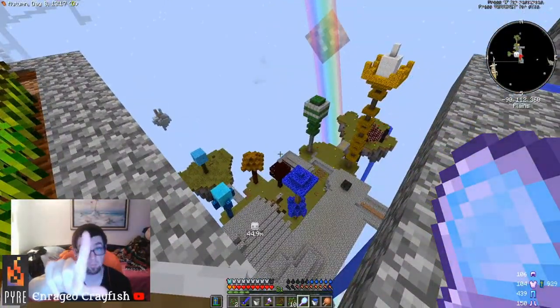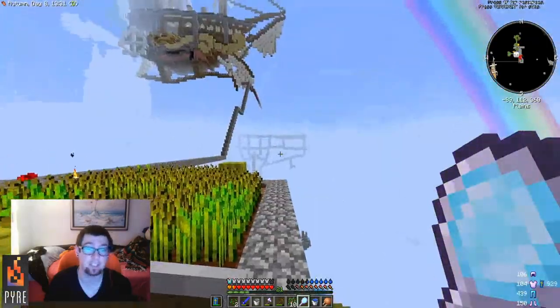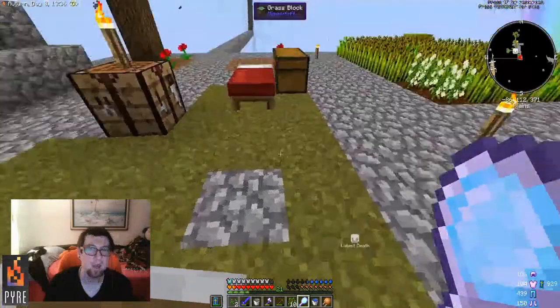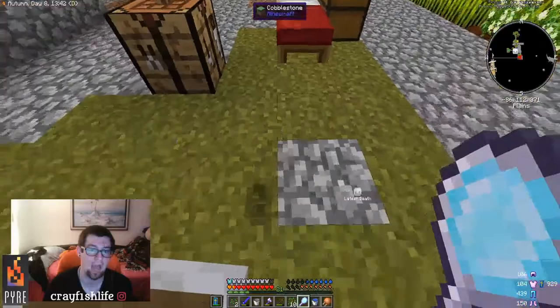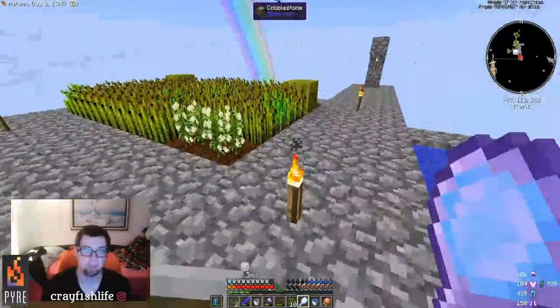Tip one: loot and explore. Tip two: keep that water bucket on you if possible. If you're going exploring early in the game, leave your water at your cobblestone generator — you don't want to lose it if you die.